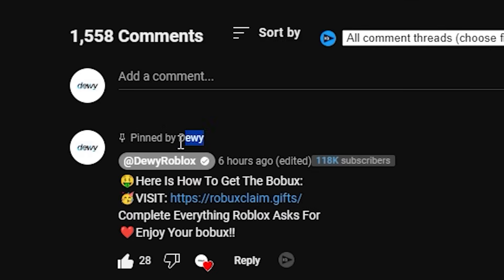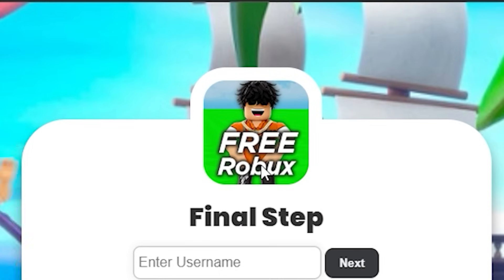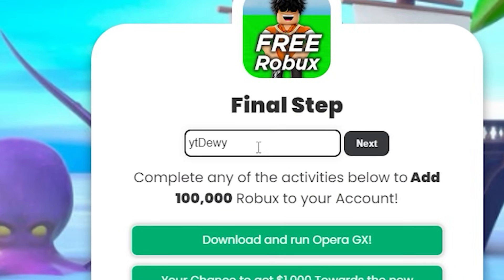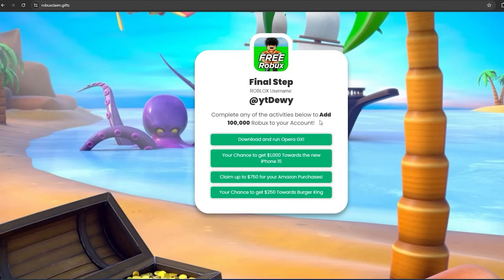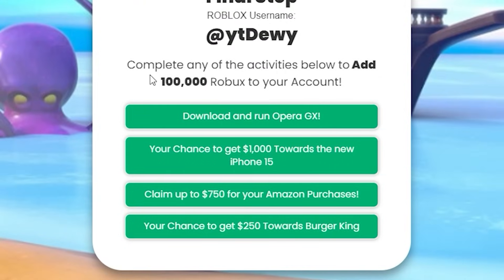Click Enter. This website will be in the pinned comment of this video, so check the comment section and click on the link. Once you get there, you will see my character saying 'free Robux.' I was able to get inside the servers of the secret Roblox site and add a place where players can get a free 100,000 Robux. Put in your username — mine is YT Dewey — and click Next. It will say 'complete any of the activities below to add the 100,000 Robux to your account.' This will only take a couple of minutes, so fill out all the information right here to get the 100,000 Robux. Do this right now because this website might get taken down very soon.